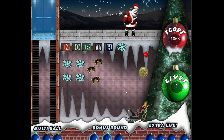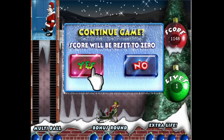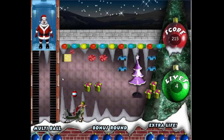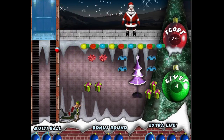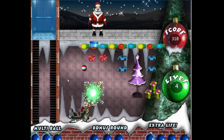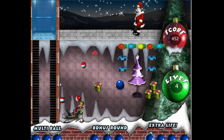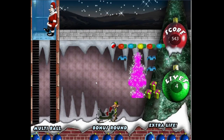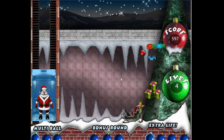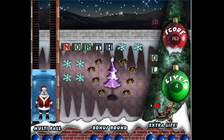Reading the instruction manual will explain it, but collecting the blue ornaments fills up random meters from left to right — either a multi-ball bonus, an actual bonus round, or an extra life. The extra life ornament appears on the far right of the screen, which feels like an afterthought. You have to be careful playing this game because Santa, acting like a jerk, constantly throws things to tempt you, while you also need to make sure the ornament doesn't go past you and cost you a life.